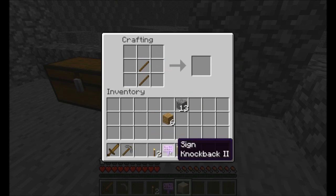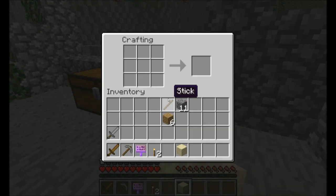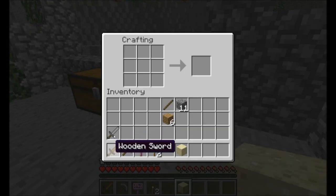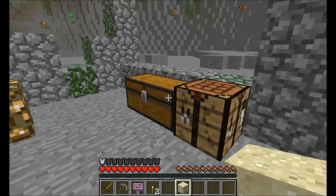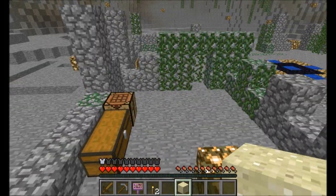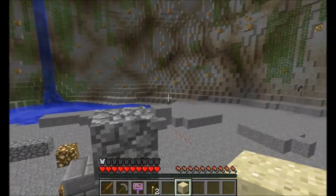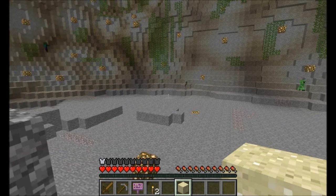One thing about making a Let's Play that viewers might not think about is it's kind of hard to maintain an interesting monologue and constantly talk while you're also focusing on the game. That's why I think some LPers make silly mistakes like making a wooden pick — it's just that they're focused on trying to be interesting and entertaining, and their head's not fully in the game.